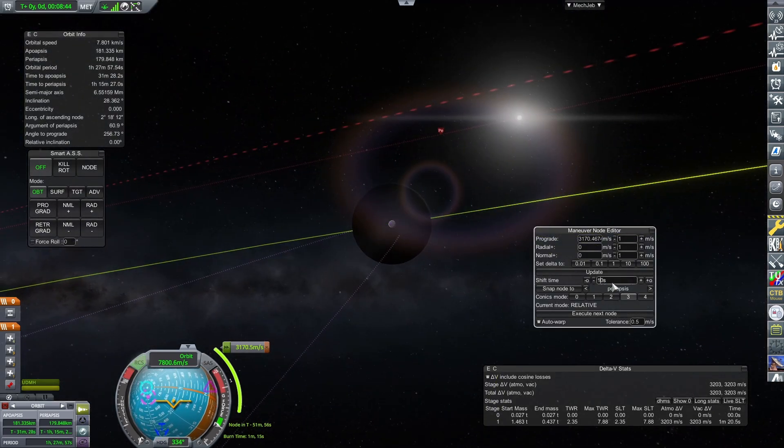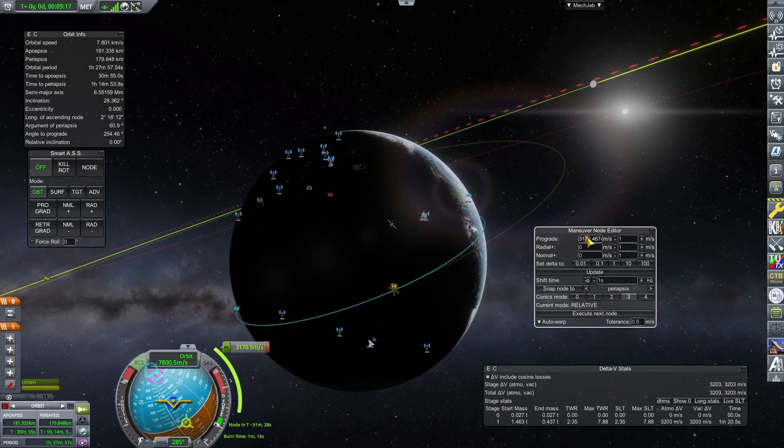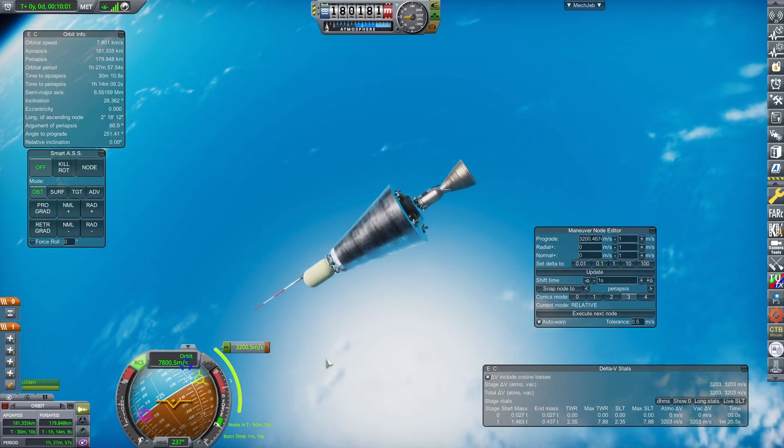Coincidentally, the maneuver I plotted will get me to the moon in just over two days, compared to the seven MechJeb was giving me. So if you're tight for time, have a play around to see if you can get there faster — Delta V permitting, of course.